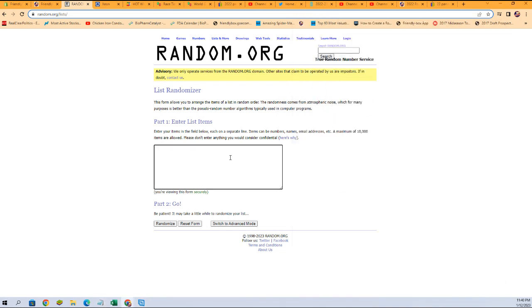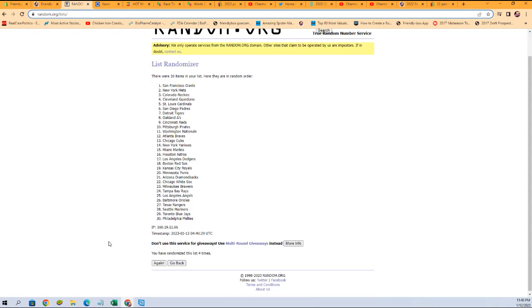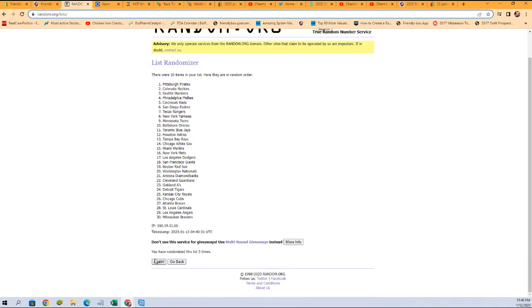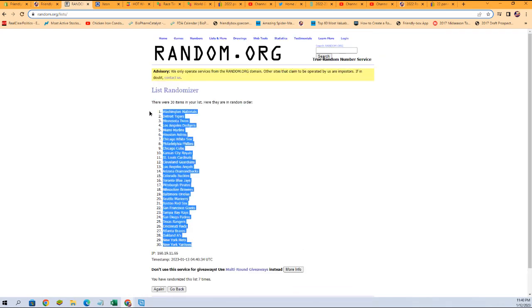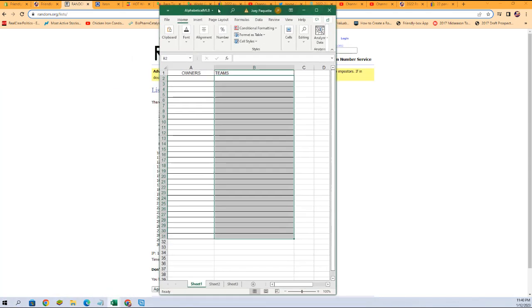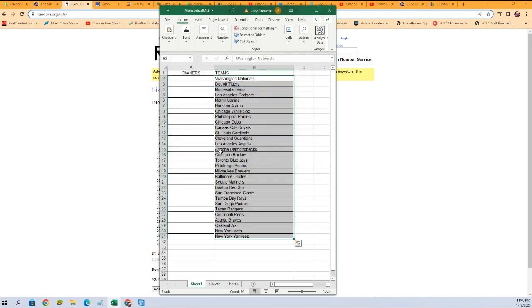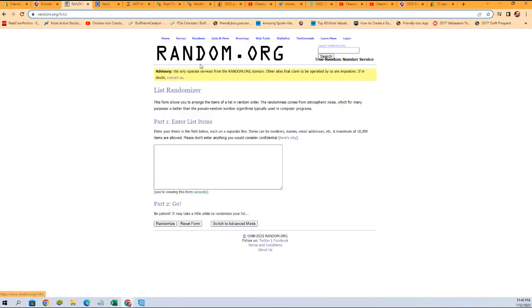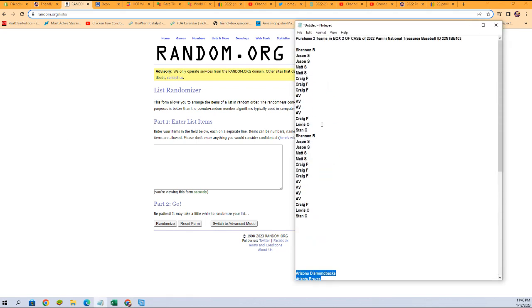We'll hit random seven times — one, two, three, four, five, six, and seven. Good luck guys. We got the Yankees at the bottom, Nationals at the top. Going to copy that and paste it into our teams spreadsheet. Then we'll do the same thing with the team owners — everybody that bought into the break.